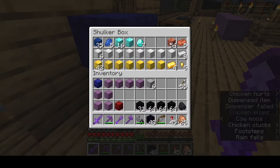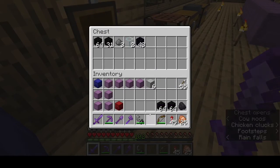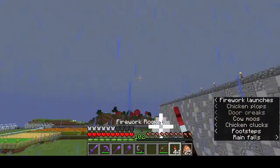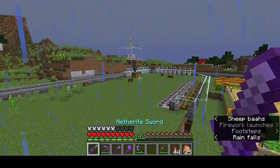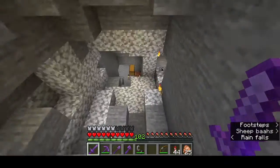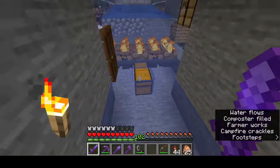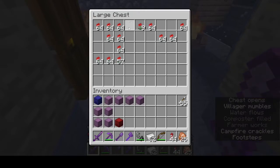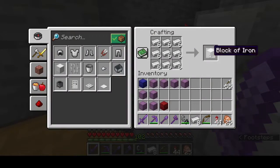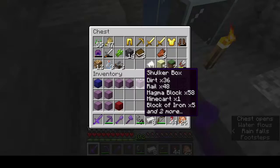We don't even have a lot of iron. We have a little bit in those shulker boxes, but we don't even have a ton of iron. Let's go down here and check out our iron chest — we don't even have a ton of that. Yeah, we got 62, which is not very much. That gives us six more blocks but yeah, we need a lot more iron.